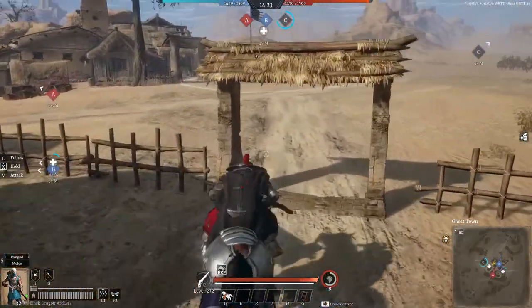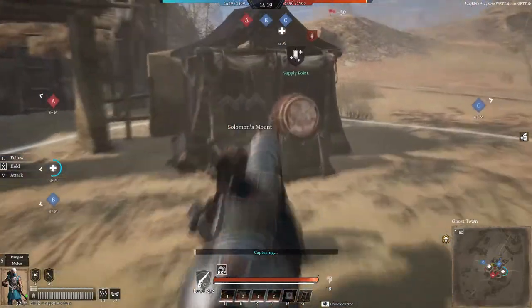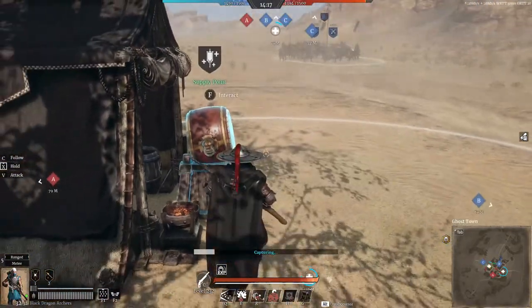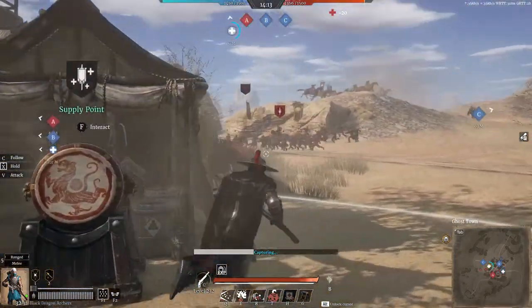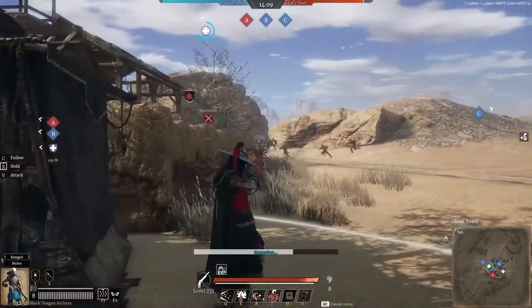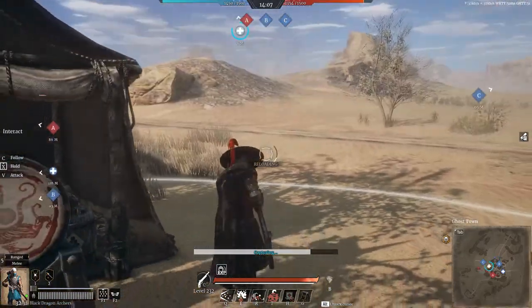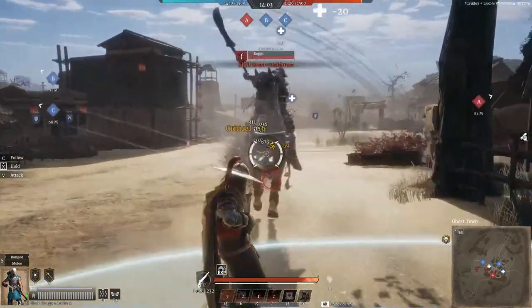Alright, let's see. Our team's taking C successfully. Maybe if we can hold the supply point — the supply point is really key to this map. So if we manage, then we might actually win this one, or at least put our best effort into succeeding for our team. Let's give this one hell.